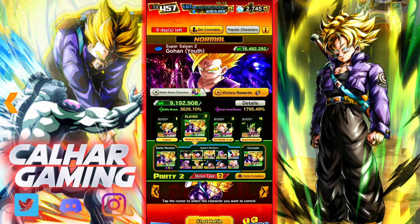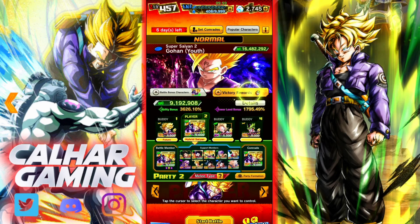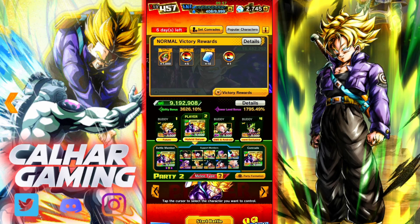Alright then guys, so I imagine you probably have an idea of how this works, but just in case you don't, there are three stages: normal, hard and scream mode. You do have bonus battle characters which make it a little bit easier, so you can do more damage and all that sort of stuff. And every stage that you complete you do get victory rewards. In this specific one you're going to get multi-Z power for the brand new Cell, the one I actually have on the team, but a free to play Cell. You get summer medals and you also get slot removers.